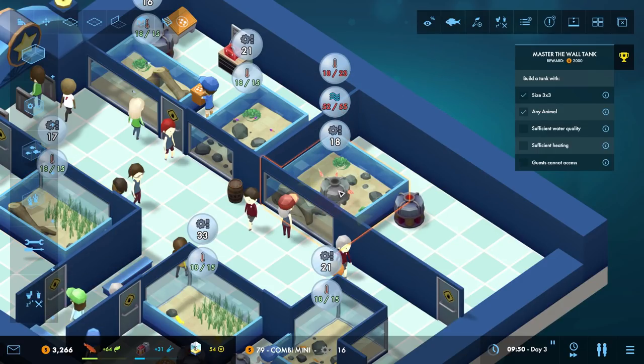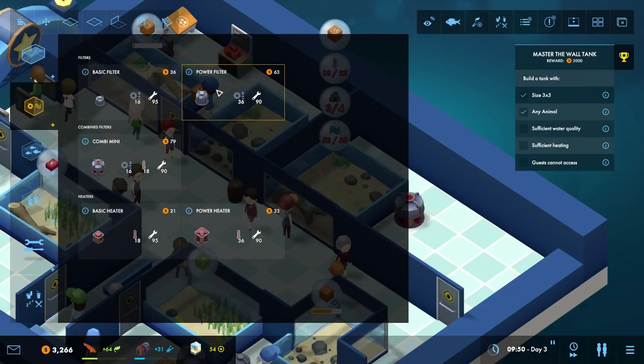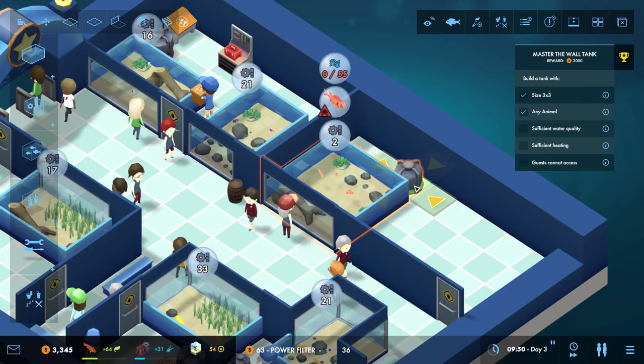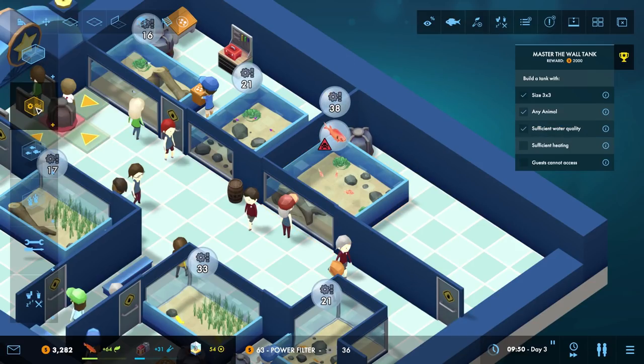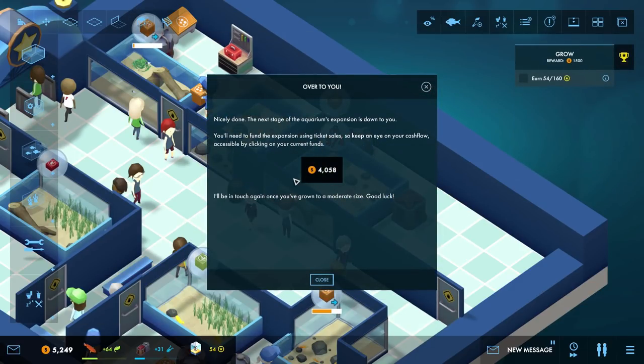The water quality and temperature aren't met — it's a bigger tank so we need better equipment. Let's put in a power filter and a power heater instead. Farewell combi mini! Let's tuck the power filter into the corner — beautiful. And then we want a power heater just there. They're all good — nicely done. The next stage of the aquarium's expansion is down to you — you'll need to fund the expansion using ticket sales, so keep an eye on the cash flow.